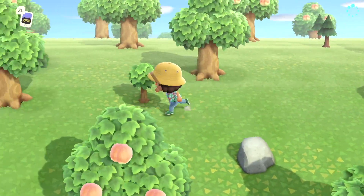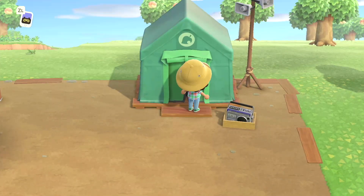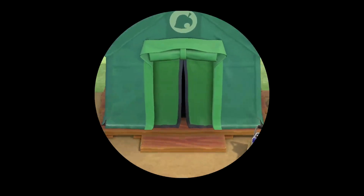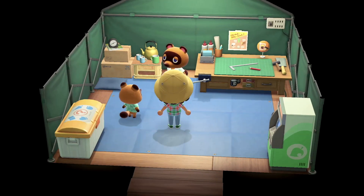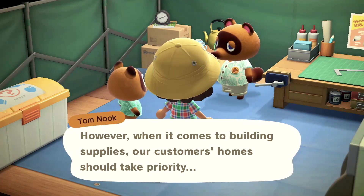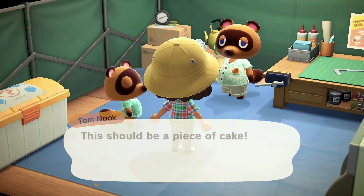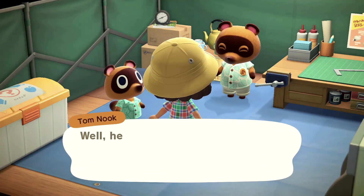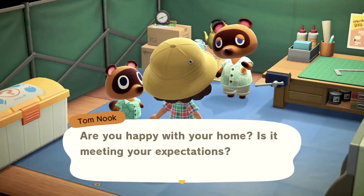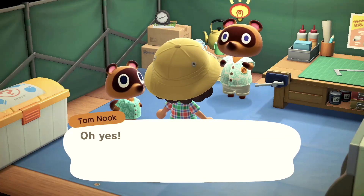I don't have another axe, so I'm going to have to make one. I do have all the wood I need. Let me slide on in here and talk to Tom Nook about my house — not that I have money to pay him right now. Oh, they're talking about the shop! Alright, yeah, I know you need supplies and all that. Hello, Tiffany! It's great — I just have to pay it off and it'll be even better.